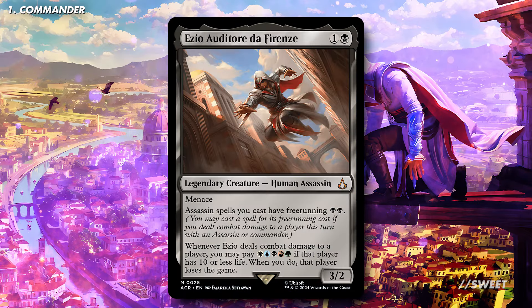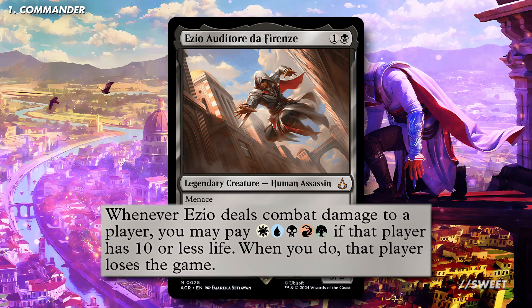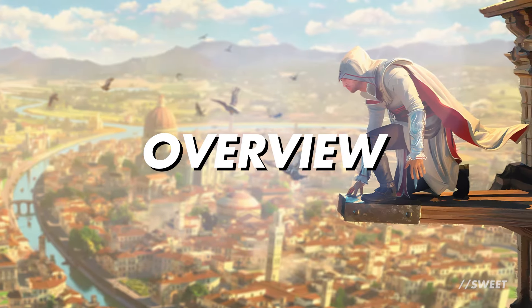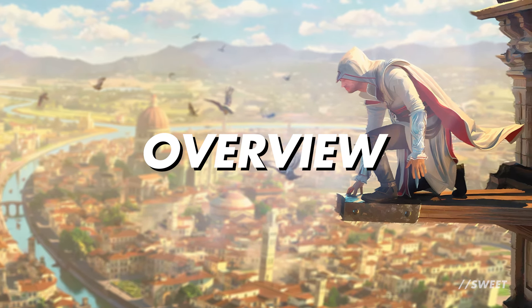Today we're looking at Ezio Auditore de Firenze. It is one and a black for a 3/2 legendary creature, Human Assassin with Menace. It has Assassin spells you cast have free-running black black, which means you may cast a spell for its free-running cost if you dealt combat damage to a player this turn with an assassin or a commander. It then also has: whenever Ezio deals combat damage to a player, you may pay a Wubrg if that player has 10 or less life — when you do, that player loses the game. This is going to be the most Assassin-y deck to ever sheathe up a hidden blade, so do look out for assassins in every section of the video.